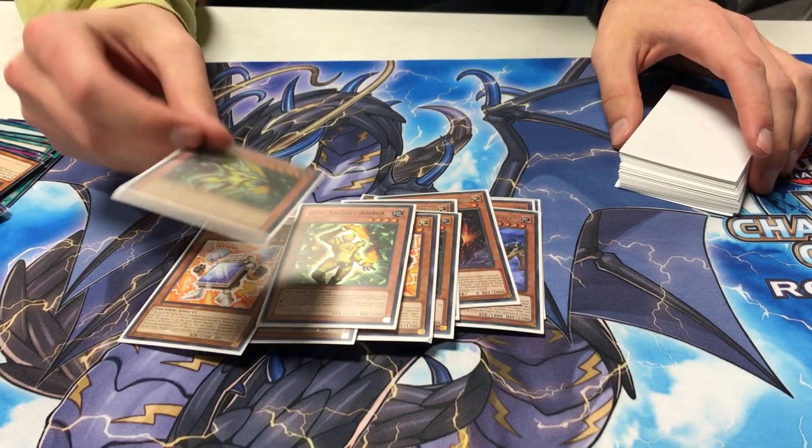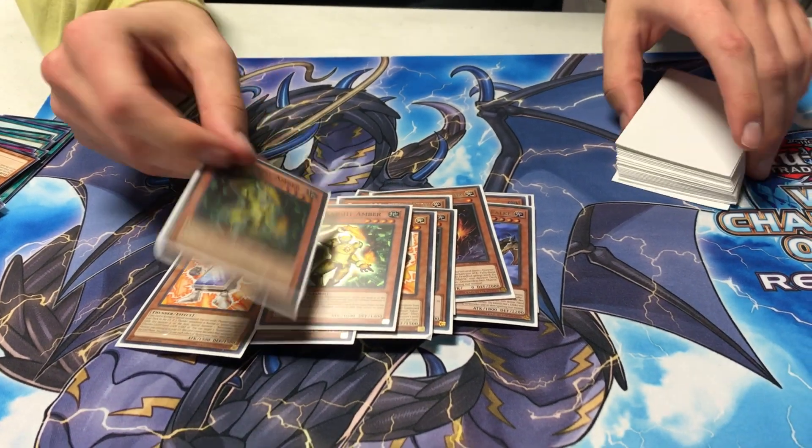Double Amber. I play Brilliant Fusion, and in all the testing I did for the deck, I kept drawing one. So playing two is right — I played two. And then you can also make use of it because Prismora has an effect by discarding it generally.